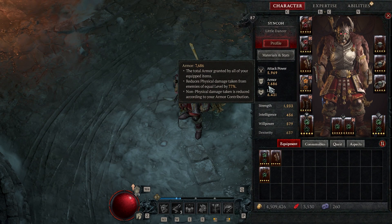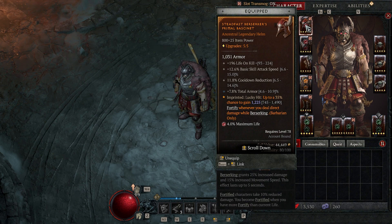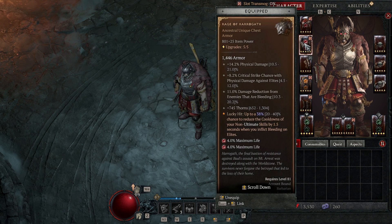Now let's move over to gear. On the helmet, 35% chance to gain fortify while berserking — since berserking is always up, this hits often. Cooldown reduction is a must, and life on kill is really nice. Attack speed and armor are good too, but cooldown reduction is the priority. We use the unique chest Rage of Harrogath — a lot of bleeding damage, and it helps reduce cooldowns when fighting bosses.